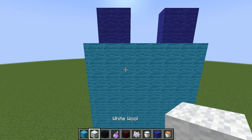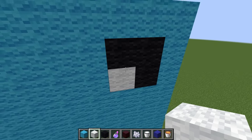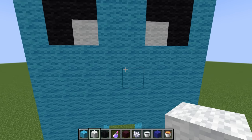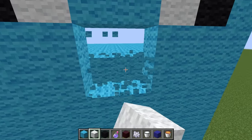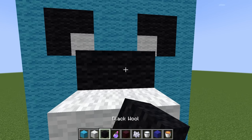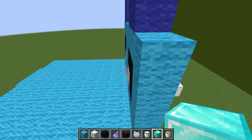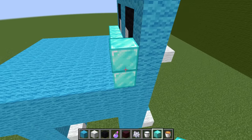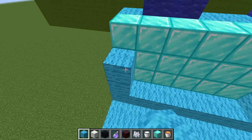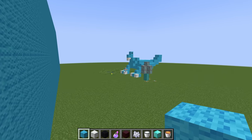Now that we have his face built up, we need to give him some cute blue ears. Now we have two beautiful ears. Let's add some eyes — use three pieces of black wool just like this, put the white wool, and boom we have one eye. Now do the same on the other side. With two eyes, let's give him a nose — break four blocks, replace with white wool, make it go out, add one more piece and some black wool. He has a perfect nose! I just want to add one more thing — a diamond collar.